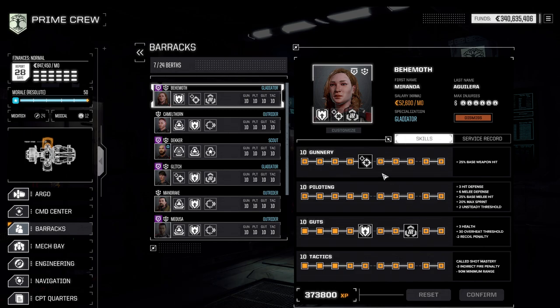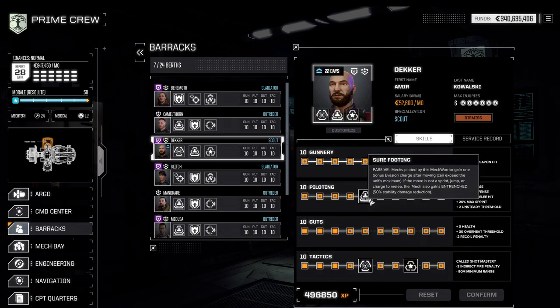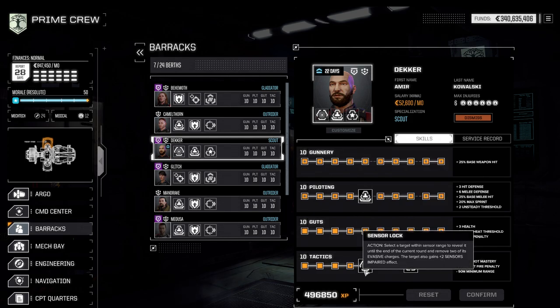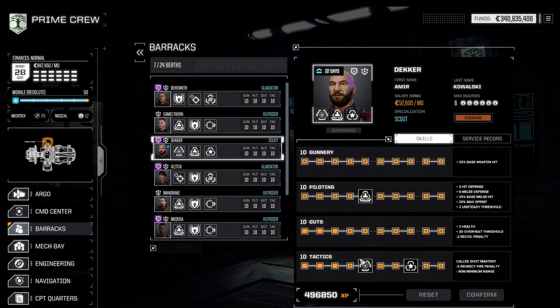In terms of skills there are tier 1 and tier 2 skills. You can select two tier 1 skills and one tier 2 skill. The tier 1 skills cannot really be assessed without also assessing the tier 2 skills, so I think it makes sense to look at tier 2 first and then think about builds from there.